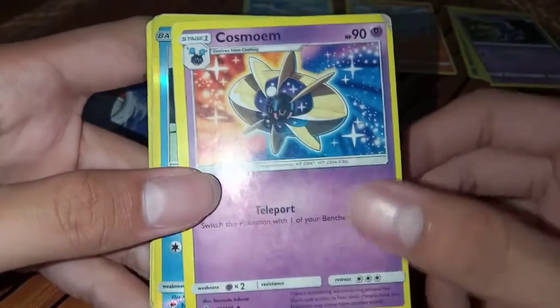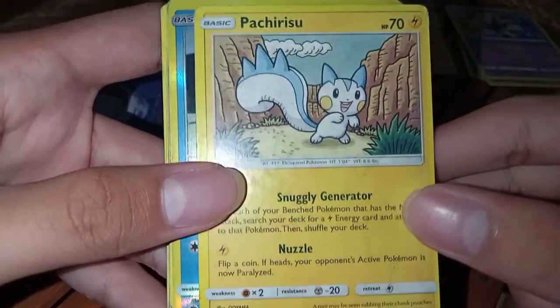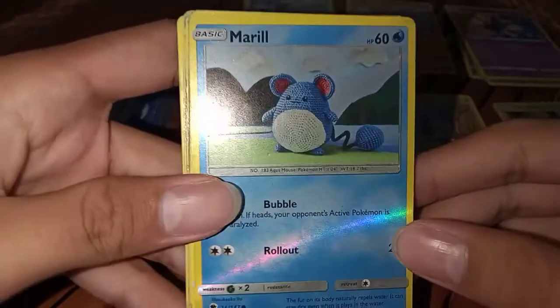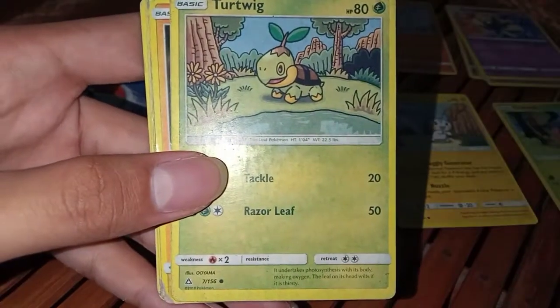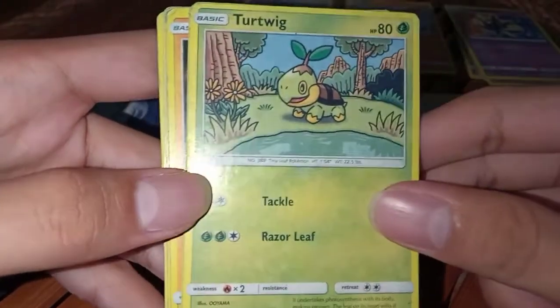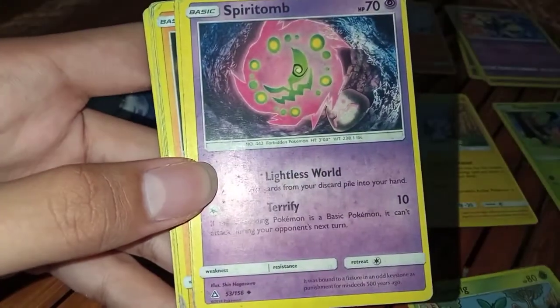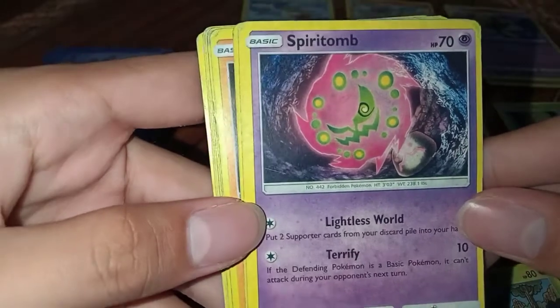A Cosmium, Pachirisu, a holographic Merrill, a Shiontic, a Turtwig, and a Spiritomb.